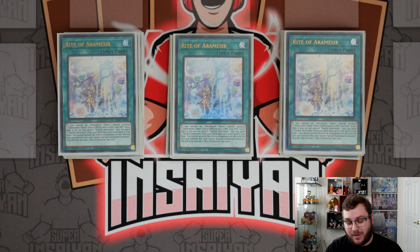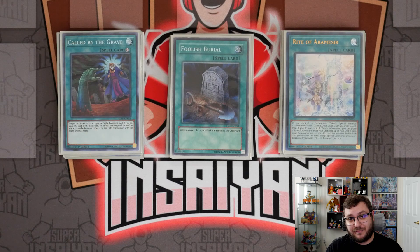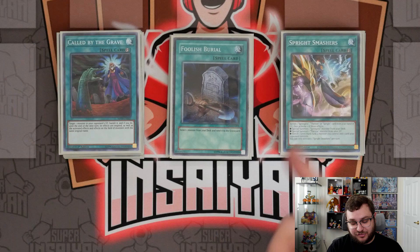For one-ofs: we have one copy of Called by the Grave because this card is just absolutely crazy. One copy of Foolish Burial, acting as essentially a seventh copy of Rite because we'll send the Enchantress to search the Rite. And one copy of Sprite Smashers — this card is incredible, anybody who tells you otherwise, don't listen to them. I think it's one of if not the best cards in the deck.